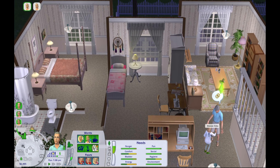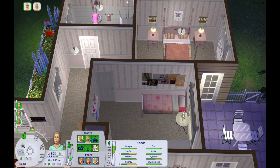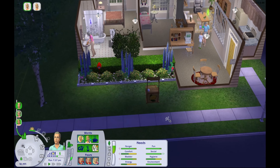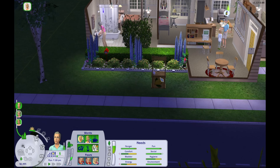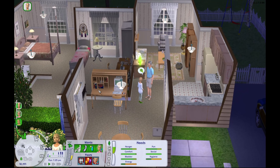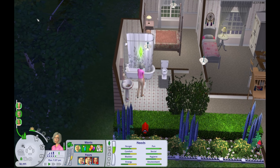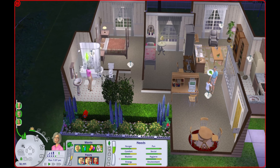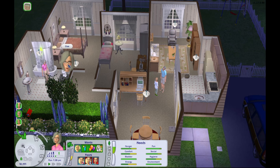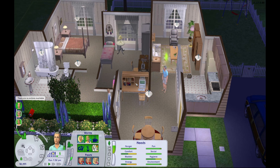I'm going to go ahead and give Brenda's room a little bit of a makeover. I went ahead and gave Brenda's room a makeover — I just changed her bedspread, gave her some more kids paintings and stuff, and gave her a toy box. She also wanted a lemonade stand earlier in the day, so I went ahead and bought her one of those. Now she actually has some stuff to do.